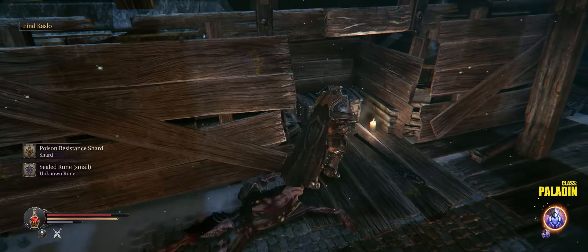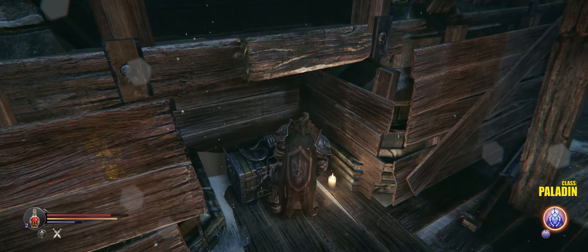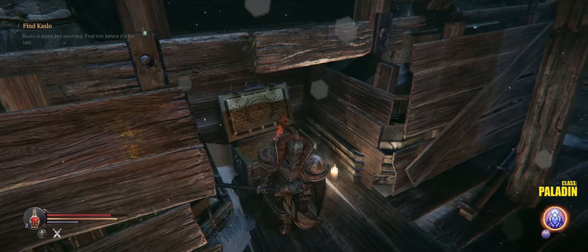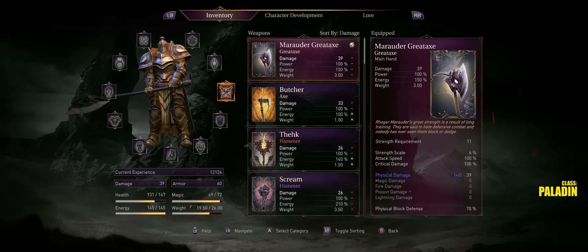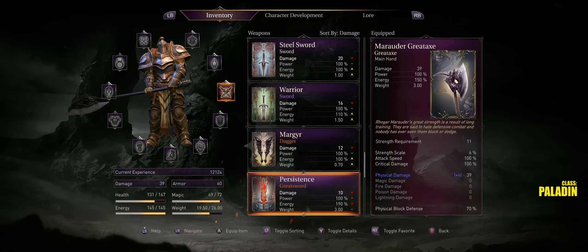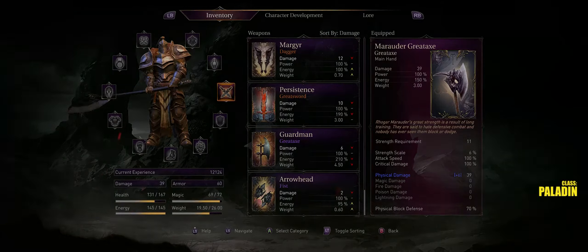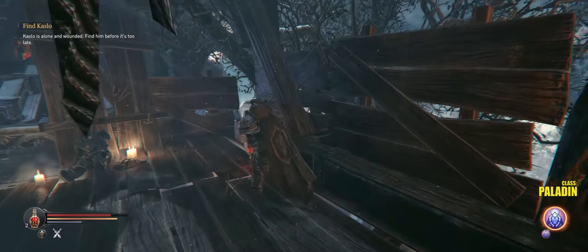Sealed rune, poison resistance shard - crack open this chest. What are we going to get? Should be an attribute... an empty bottle, and the Guardman's Great Axe. I guess it's no good or I just don't have enough strength - Strength 20. It would be sweet, but I don't have enough strength. So let's loot this stuff.